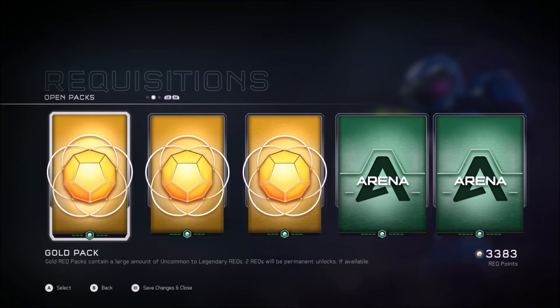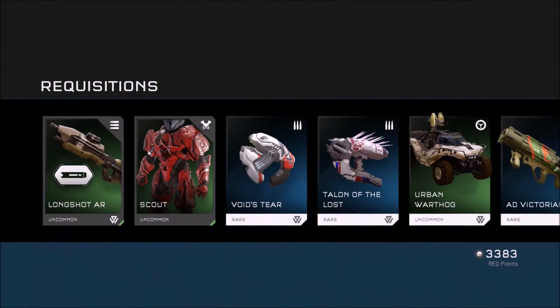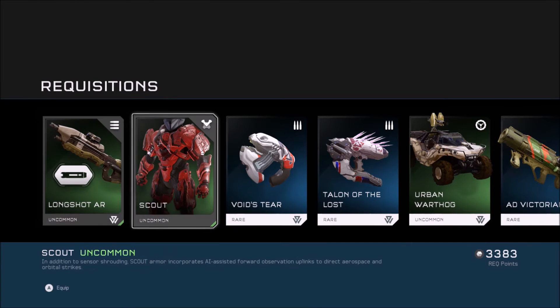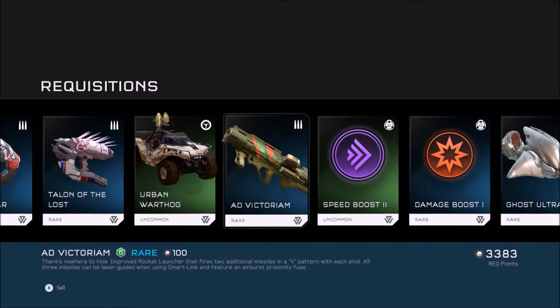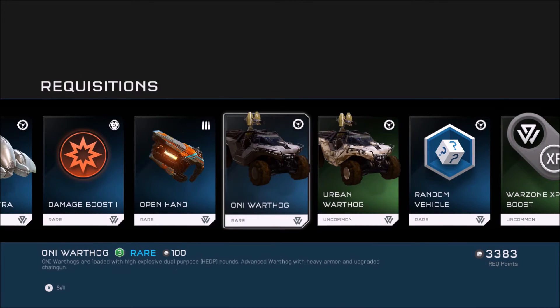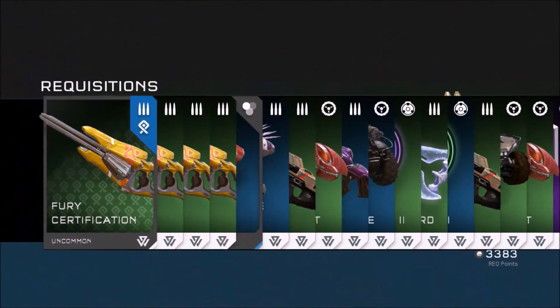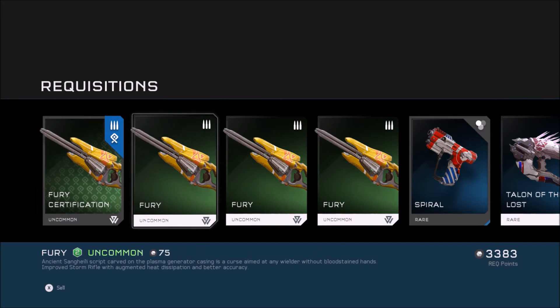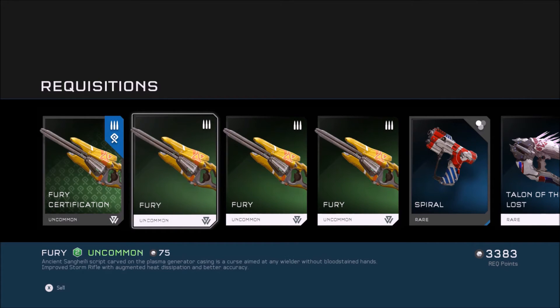We're getting down to it - the last five wrecks, three golds and two arenas. We got a Long Shot AR again, the Scout armor set, Void's Tear, Town of the Lost, Urban Warthog, and another ONI Warthog - pretty cool. Nothing too impressive out of that, but at least I'm restocking. Next pack: we got the Fury certification - if I remember correctly, this has an insane fire rate, though correct me if I'm wrong.